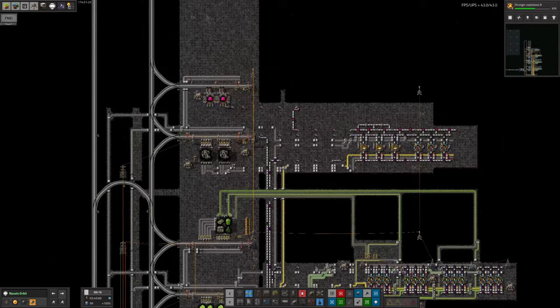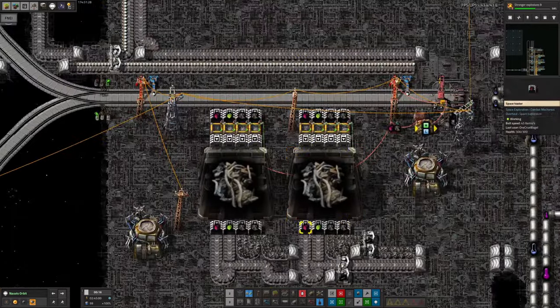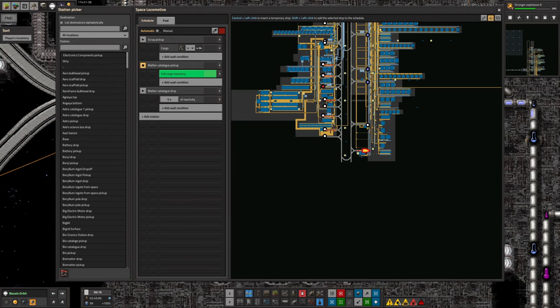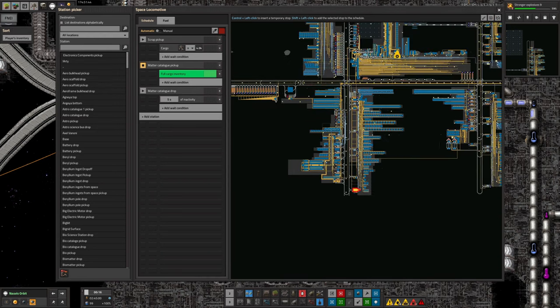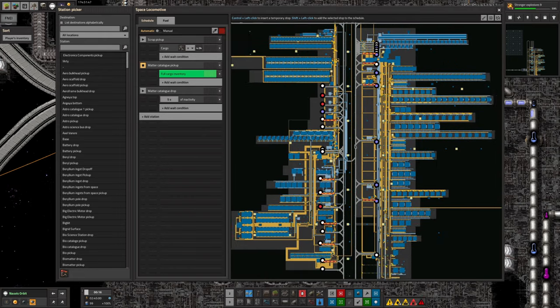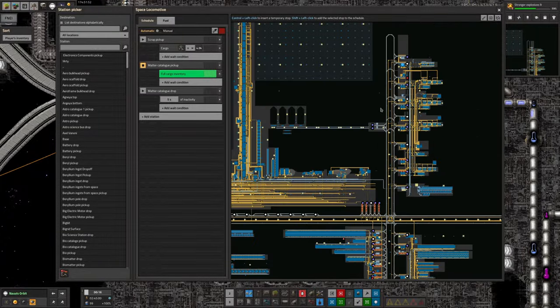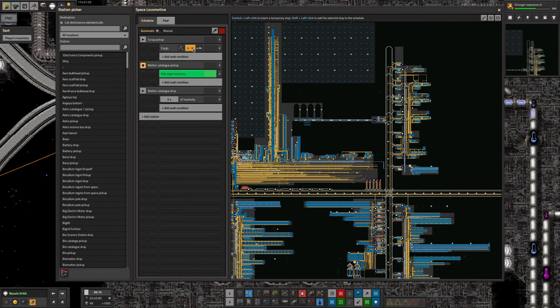I need to get the catalogues and the scrap over here to be put into the system and sorted out as we make the science packs. This works exactly as I was talking about in last week's video. The train comes down here — this is where we're making the matter science at the bottom of energy science — the catalogues are put into a train here, which goes to a stop where it picks up scrap. There's loads of it in that warehouse. Then it runs down here, picks up all available catalogues, and once it's got enough it comes up here to drop them off. Scrap pickup fills to 4,000, then go to matter catalogue, fill until completely full, then go to matter catalogue drop, unload until empty.